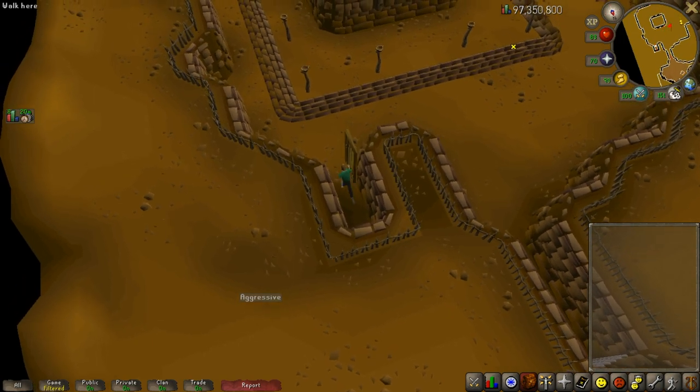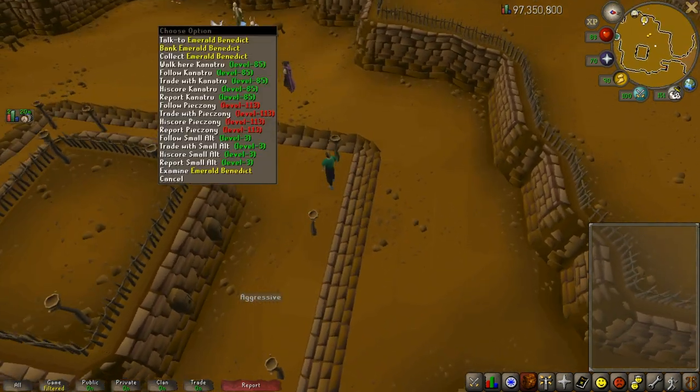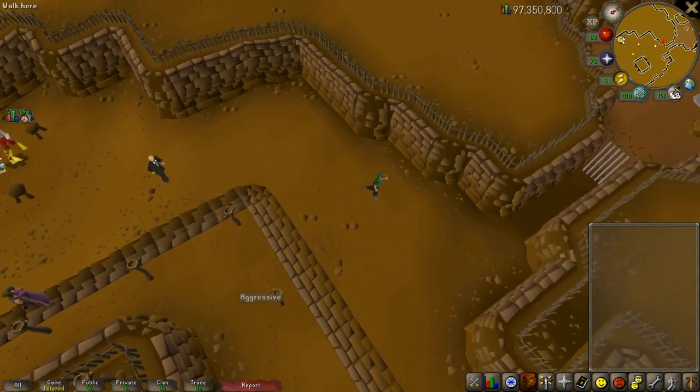During the minigame you cannot have any items on you, so bank them over here at Emerald Benedict if you need to. If you have not done the minigame before, you need to speak to Brian or Richard. Tell him you want to do the maze or the minigame and he'll give you a gem. If you've started it before, you don't need to speak with him.